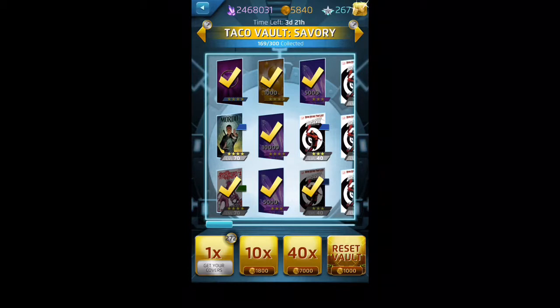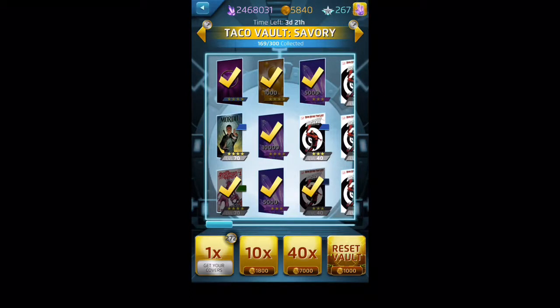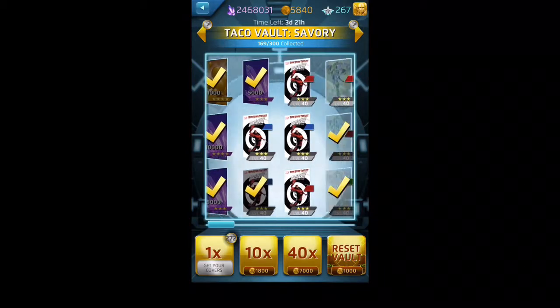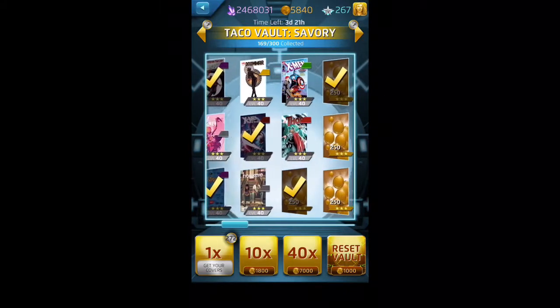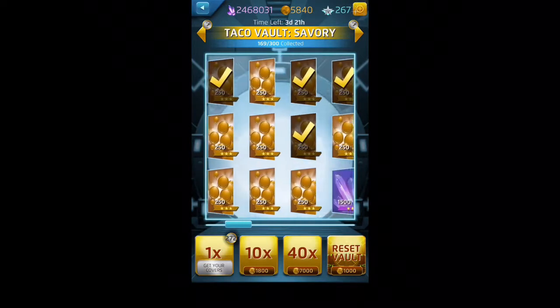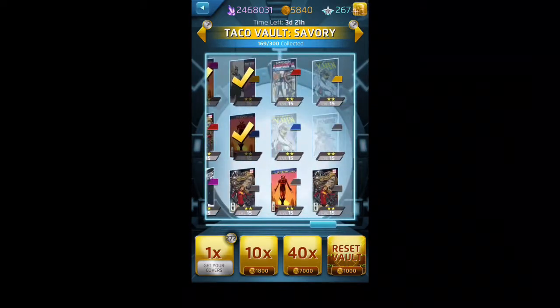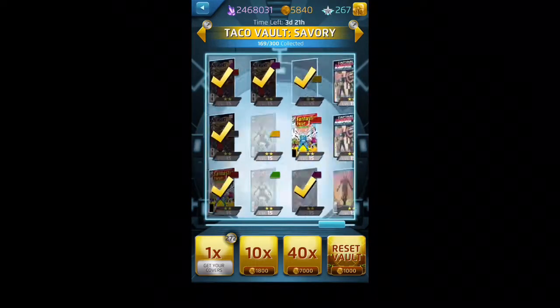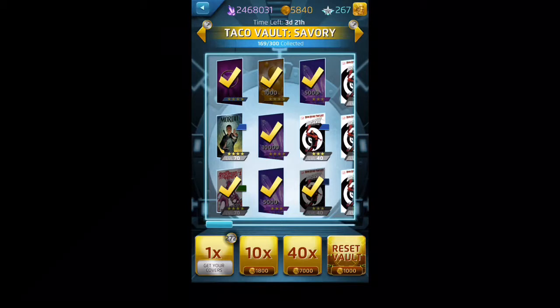There's Groot — awesome! So it took me 169 covers — just over halfway through the vault — and I've gotten all three of the top things I wanted: the legendary cover, the thousand hero points, and Rocket and Groot. I don't think there's much point going for Mordo since he's not very good. I've gotten almost half of the 250 hero points too. This was a pretty good opening — I'm not going to do the full vault reset. I still have 272 savory tokens left, so it won't be long until I have 300 again, and maybe I'll do another one of these videos.